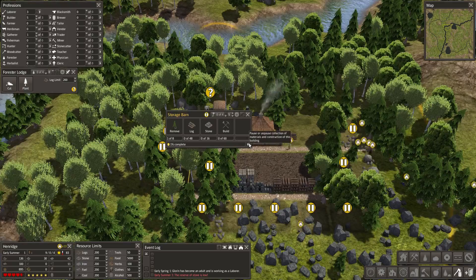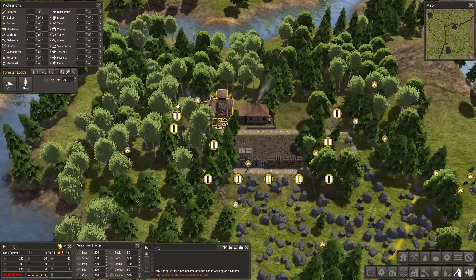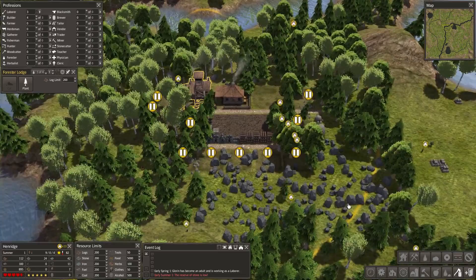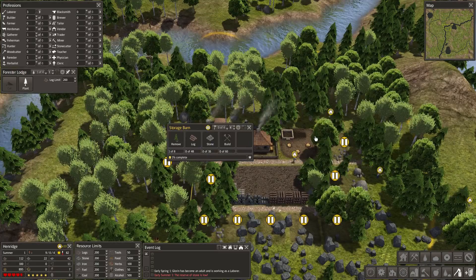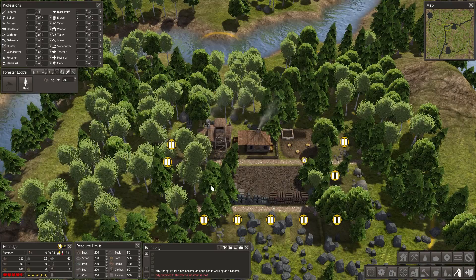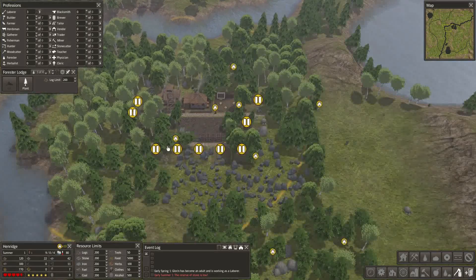I'm going to open up the Woodcutter — we should have almost enough stone. Perfect, enough stone to get the Woodcutter built. Next on the docket is the Storage Barn because we want the gatherer to be able to store all the food he's finding. We need a Forester assigned — I'll assign one Forester and turn off his cutting so he's only allowed to plant right now. He'll plant any trees in his circle of influence that don't already exist. The foundation for the storage barn is laid — we have enough stone and enough logs to build it.